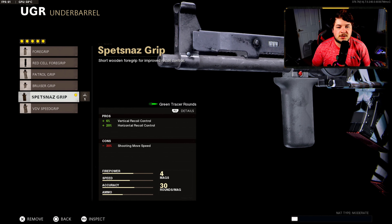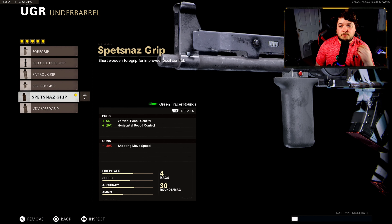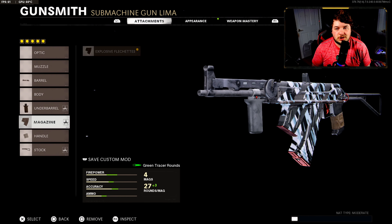Down to the underbarrel, the Spetsnaz grip — this is for all recoil control needs. I didn't really change this; it came right on the blueprint. I never really tried to see if it was possible to go with the speed grip or the foregrip, but after playing with it, it felt very comfortable running the Spetsnaz grip. Down to the magazine, the only option is the explosive bullets. We are sacrificing some reload quickness and aim down sight speed, but we are gaining extra bullets into the magazine — it brings it up about three. The stock is 27, but the big thing is the added damage to the weapon, which is what makes it what it is.